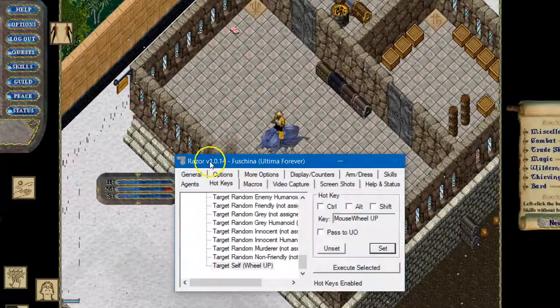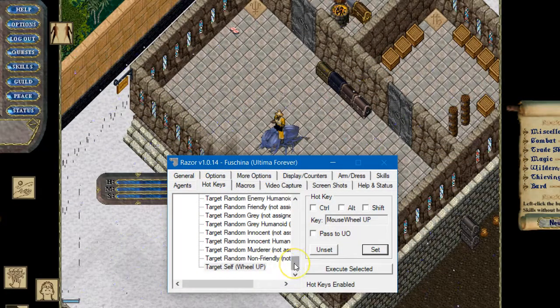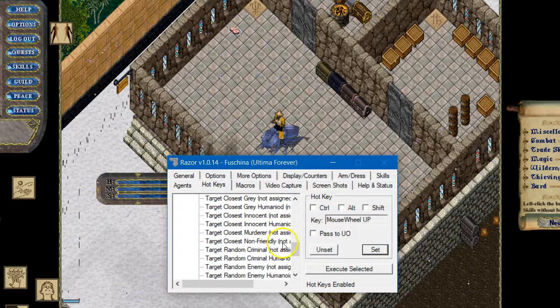You can also use it for combat, of course. You can target random combat or target closest non-friendly — there's gray, innocents, murderers, non-friendly. I'll choose non-friendly for now just for this example. I'm going to assign that to mouse wheel down and set it.